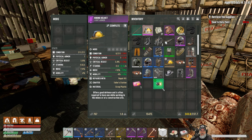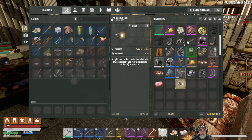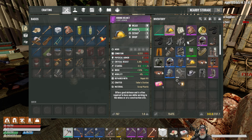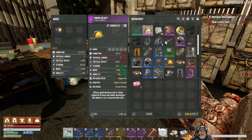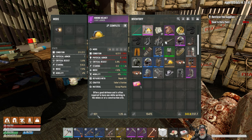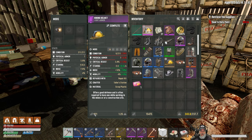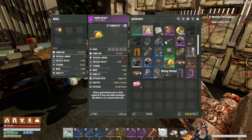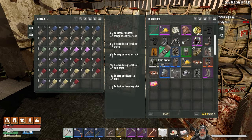Let's see if the same thing applies to the mining helmet and mining light. The mining helmet is 767 and the light is 106. If I put the light on it - okay, in this case it actually does make more money. So very interesting - it's not consistent.